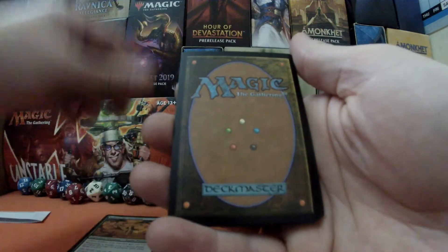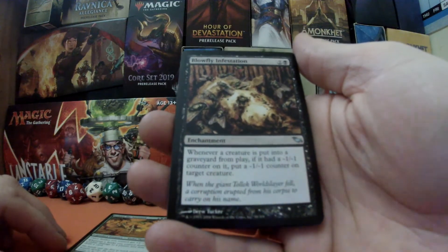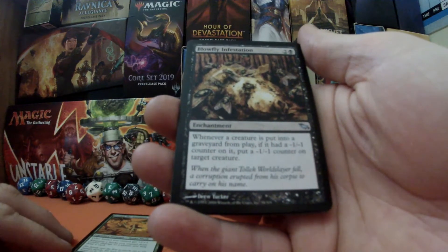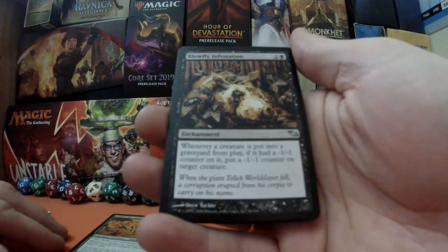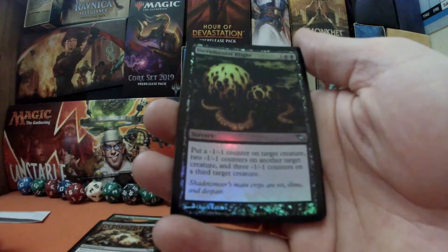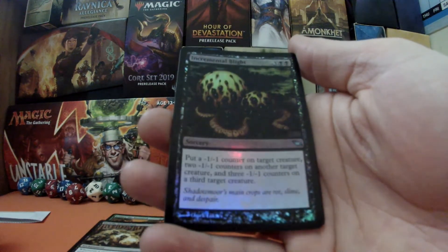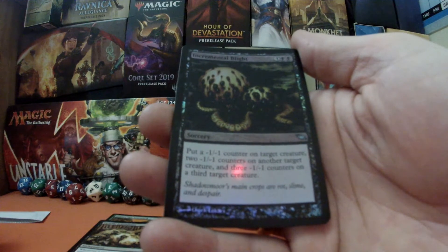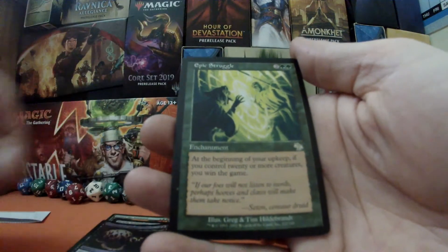Next we have Blight Infestation, an enchantment for three mana. Whenever a creature is put into the graveyard from play, if it had a -1/-1 counter on it, put a -1/-1 counter on target creature — which is amazing because that will make us more snakes. We've also got a foil one for the Badger! Then Incremental Blight, a sorcery for five mana — put a -1/-1 counter on target creature, two -1/-1 counters on another, and three on a third, which will make us even more snakes.